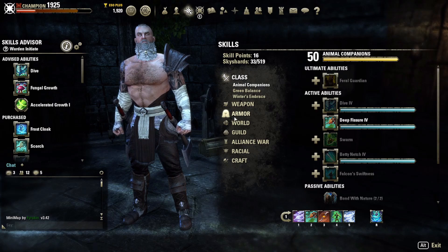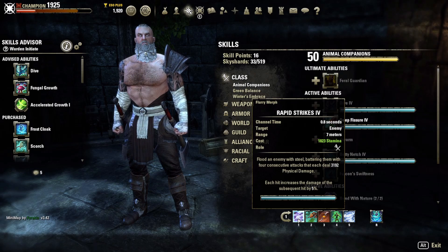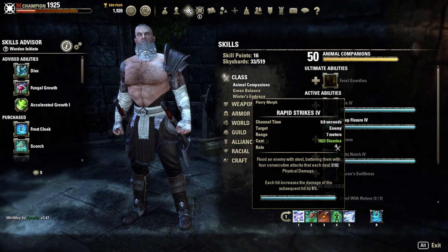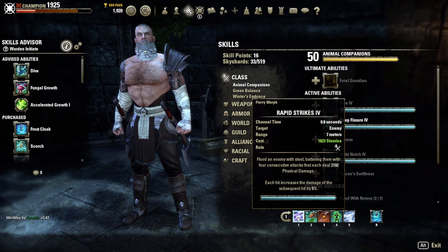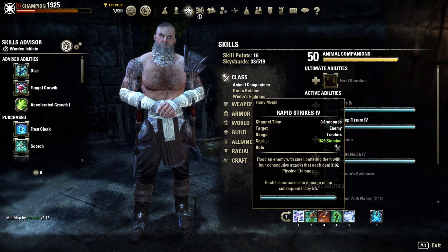There was a change to Rapid Strikes — the animation has been updated and I actually like it a lot. Each hit increases the damage of the subsequent hit by 5%, and there are four hits, so the last tick deals an extra 20% damage. Combined with Major Berserk, the unique 10% from Essence Thief, and what Oak and Soul provides, this ramps up very quickly as a primary spammable. The hitbox is also better than Dizzying Swing.